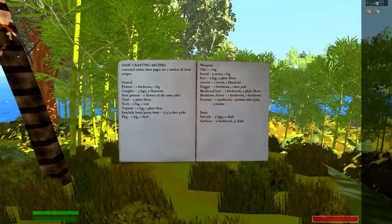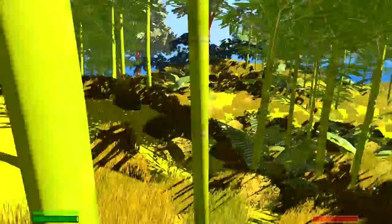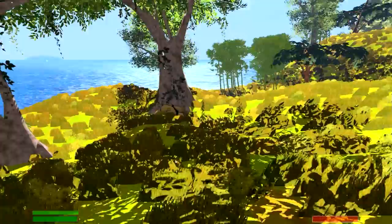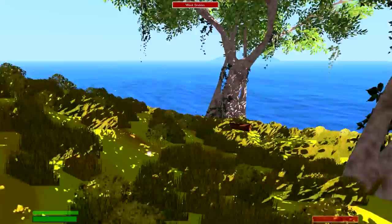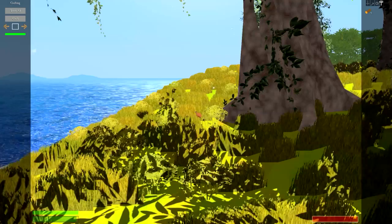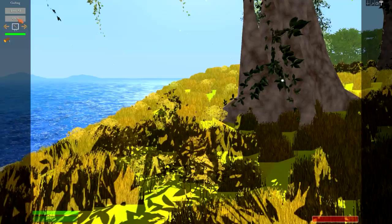First thing we need to do is just search this island and see if we can find some resources to help us move along in our adventure. Now this is a rock here — once I have a club I'm going to be able to harvest from that rock. I'll have a club here in just a minute. I did play this for about half an hour just to get used to it, so I wasn't going in completely blind. Okay, we're going to use our crafting menu. We put our log in the crafting menu and we can make a club with one wood. We're going to go ahead and do that.